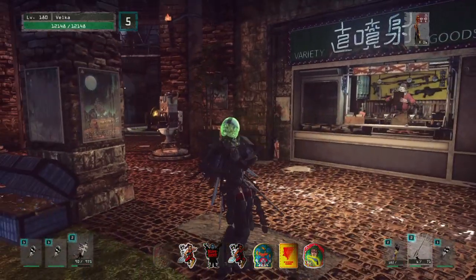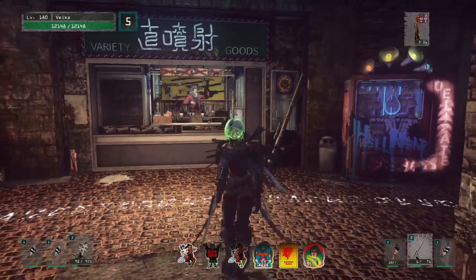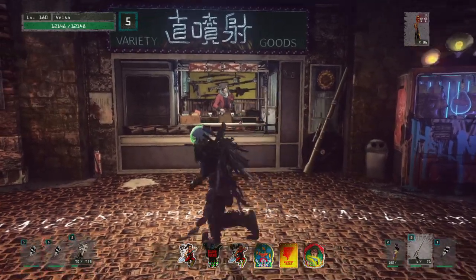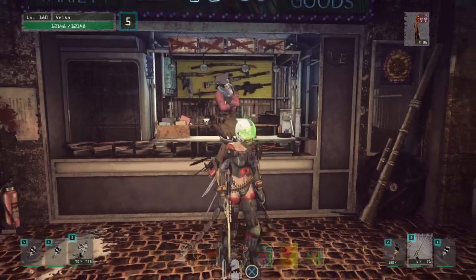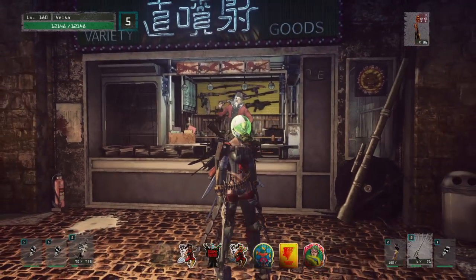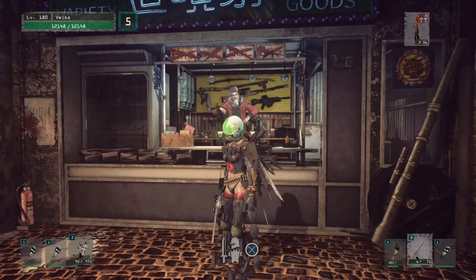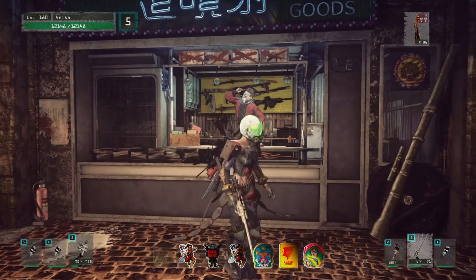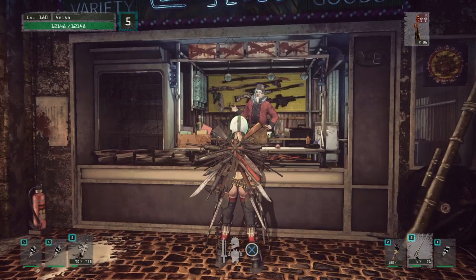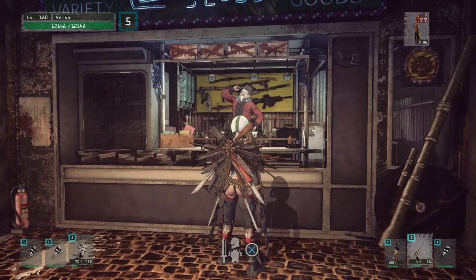Hello everyone and welcome to a quick guide on the weapon and armor limit break situation, resource cost and everything. I'm gonna be focusing mainly on weapons but I got a feeling the armor will follow the exact same trends because there seems to be a rule to how upgrading works beyond the plus four tier four uncap situation. I've already done a video on this but now that we've reached the tier two uncap there are more trends to be aware of.